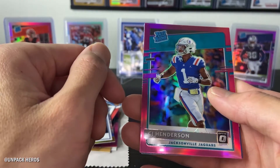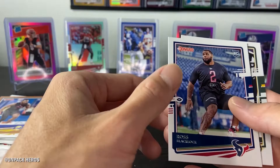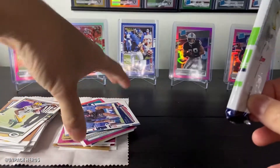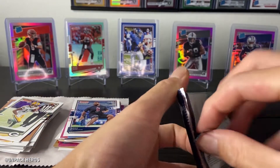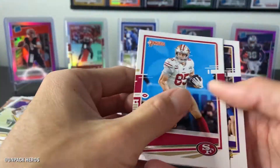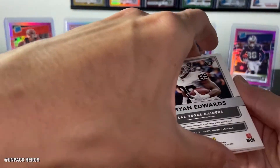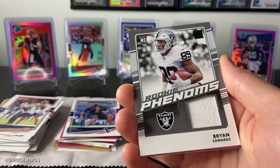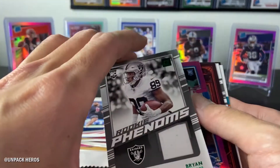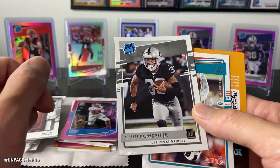George Kittle, Kyle Rudolph, Khalil Mack! Ryan Edwards catch, green press proof. And then we got a Jason Huntley. Got Aaron Rodgers. And we got Lynn Bowden Jr., Aqib Talib.